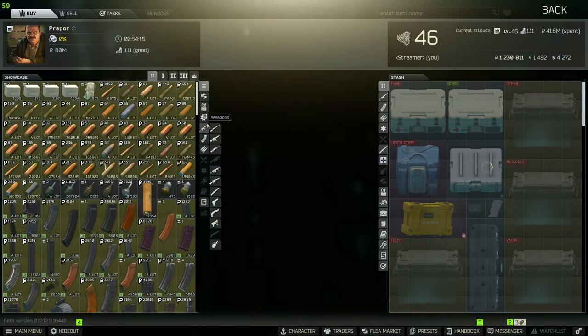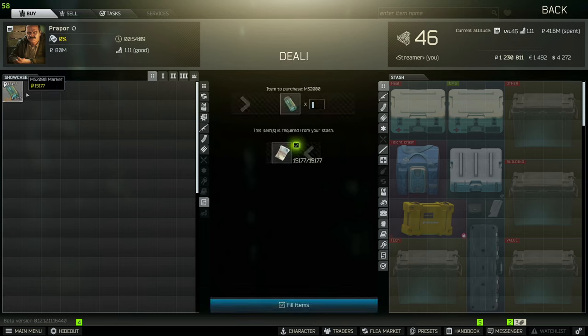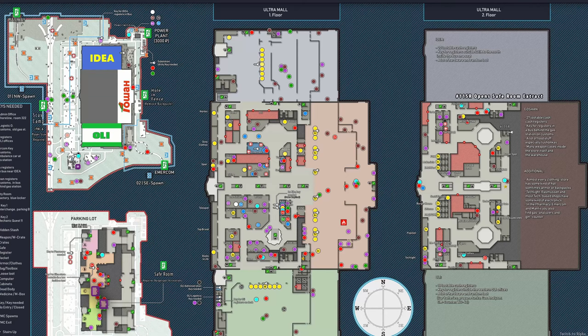For this task you're going to need to get yourself three MS2000 markers. Head over to the flea market, click the little S icon on the right-hand side, and up here are the MS2000 markers — you're going to need to buy three of them.